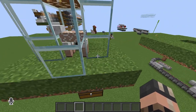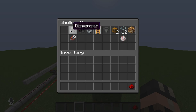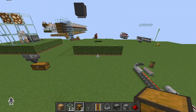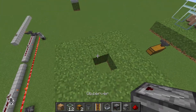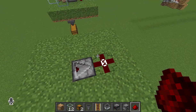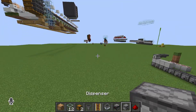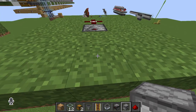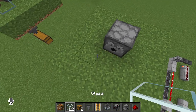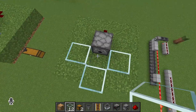This is the simple design we're gonna do, so let's get into it. We're gonna start by placing the observer facing in like that, then redstone dust at the back, and on top of the observer we're gonna place a dispenser.